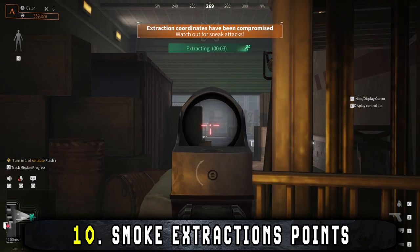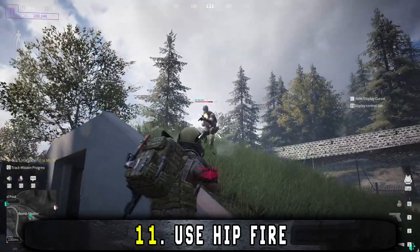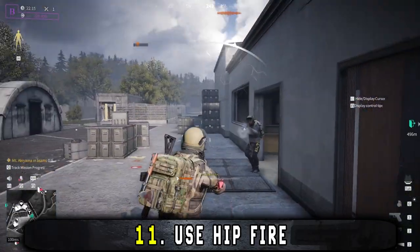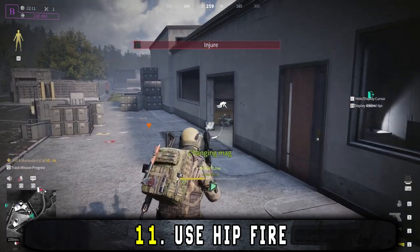Unless they throw a frag grenade, at which point you might as well just accept your fate. While at close range to your enemies, using hipfire can be a safe bet. It's easier to hit moving targets up close this way, as you rely more on the spread of your weapon than the accuracy of your aim.